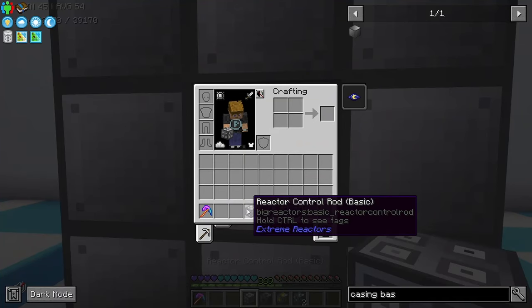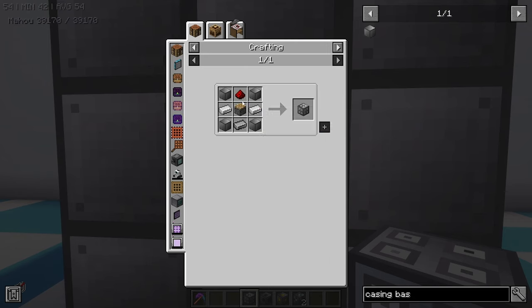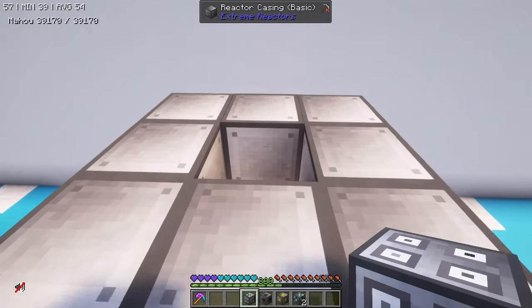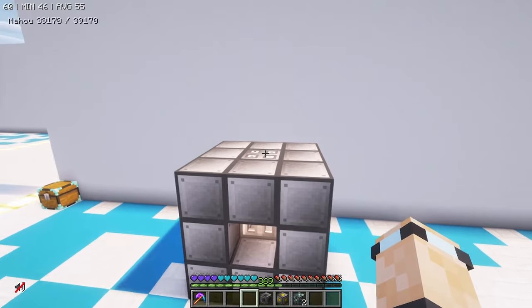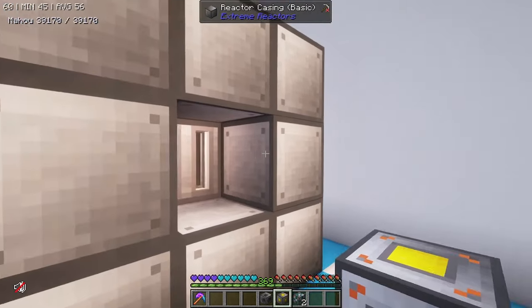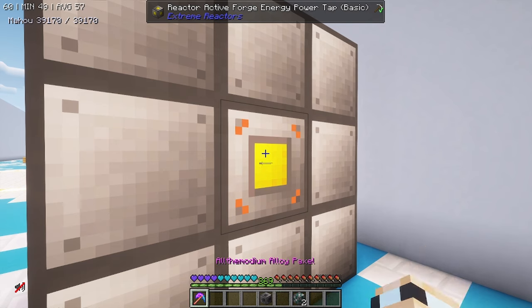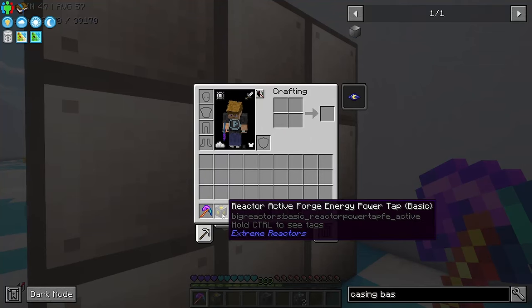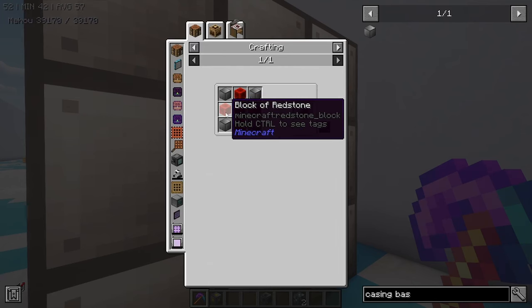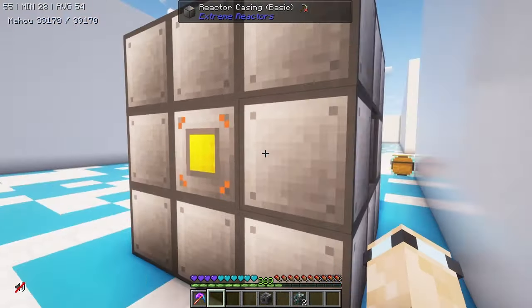Next up is the basic control rod. This one uses the casing we looked at earlier, plus some graphite, piston, redstone, and iron. This one goes directly on top — you need it poking out of the reactor, you need to have access to that. Now you need some way of getting power out of the reactor itself, and for that we're going to use a reactor active forge energy tap, which is made with the reactor casing and some redstone. That's going to go in one of the sides.